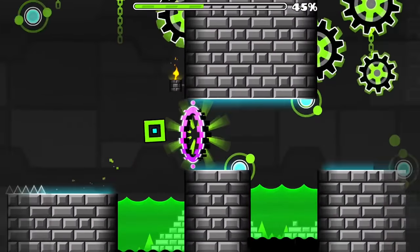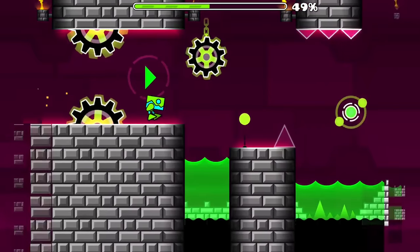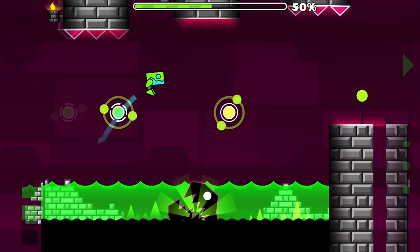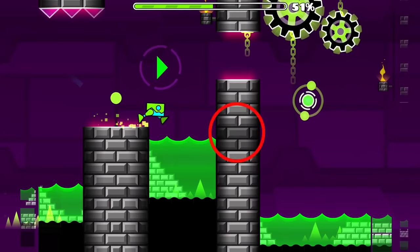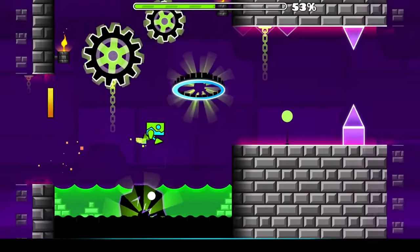The second coin comes right after it, so watch out. At 49%, you switch into the robot game mode, where you continue doing regular jumps until you've hit the two green orbs and the single yellow orb. Don't do anything until you've reached a slightly darker block area than usual. Jump at the end of this without hitting the green orb and you now got two coins instead of one.